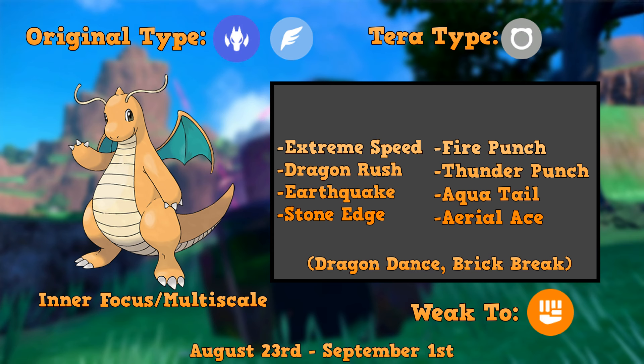Dragonite has the Inner Focus and Multi-Scale abilities — I'd say Multi-Scale is probably better. This Pokémon also gets Dragon Rush, Earthquake, and Stone Edge as great coverage options, with Dragon Rush taking advantage of STAB. Fire Punch, Thunder Punch, and Aqua Tail are also good coverage options, as well as Aerial Ace taking advantage of STAB again. I can see this Pokémon setting up with Dragon Dance early on, and maybe having Brick Break to break screens — I don't really think it'll have Brick Break, but I threw it up just in case. This Pokémon also gets Iron Head, which we kept in mind while building our sets.